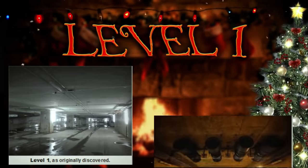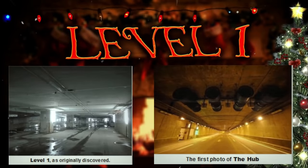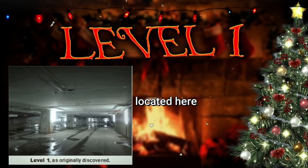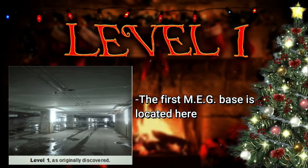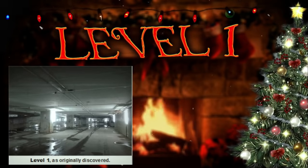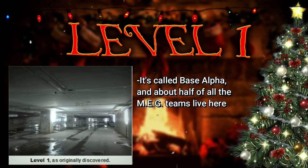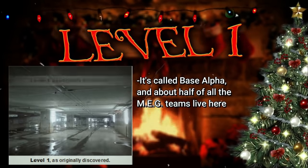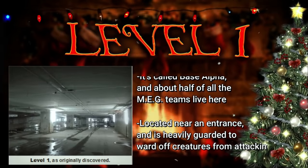An area called the Hub is located on level 1 — it's a long tunnel that has doors to different levels on it. Most of the time there are wanderers here, and it's actually a pretty popular area. Level 1 is home to the first main megbase: Base Alpha, which houses about half of all the Meg teams and also takes wanderers in. The base is located near an entrance to the level and is heavily guarded in order to ward off creatures.